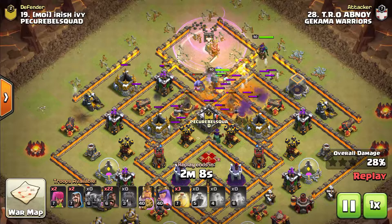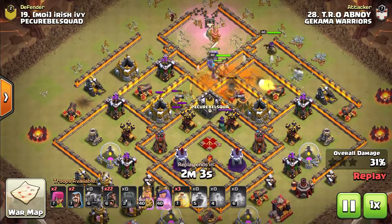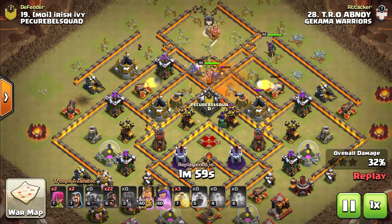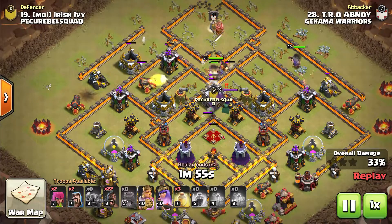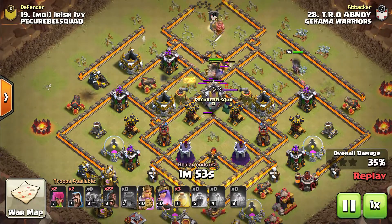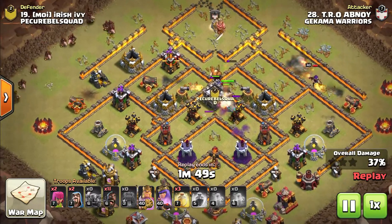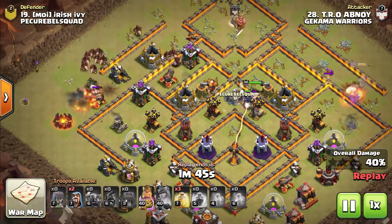The entire Kill Squad is moving through. They've taken down the enemy CC and are now moving towards the enemy Queen, also grabbing an Inferno Tower along the way. They're going to push through and eventually get that Queen down. Now that he's grabbed those three key parts of the base, he's able to move in with the Hogs from about the 12 to 9 o'clock side.